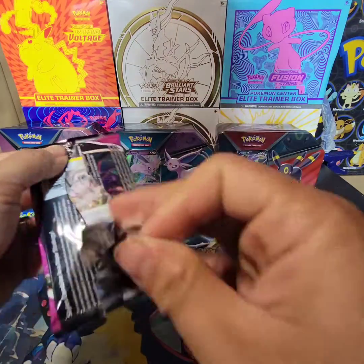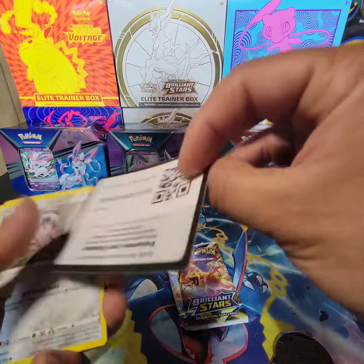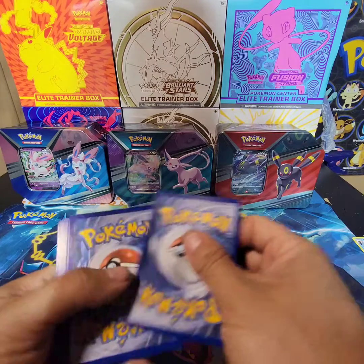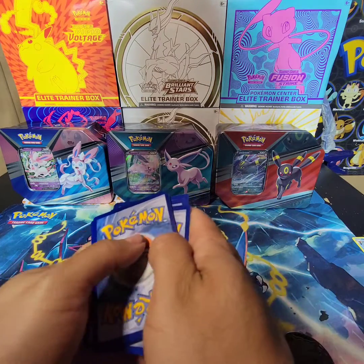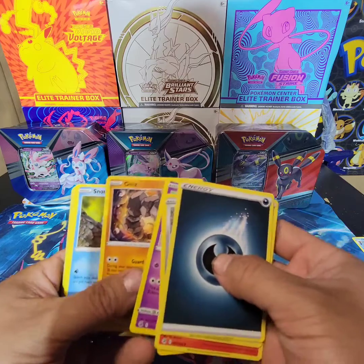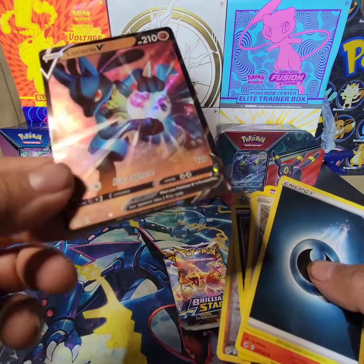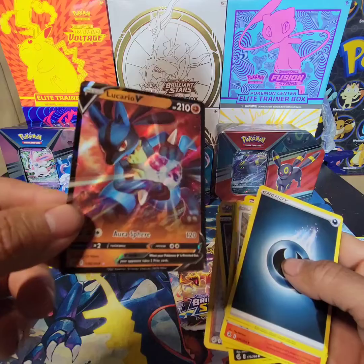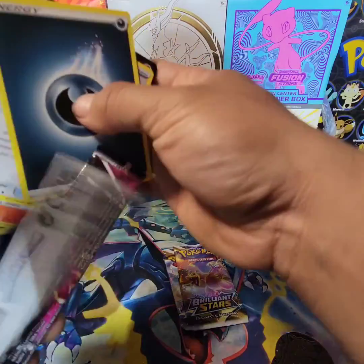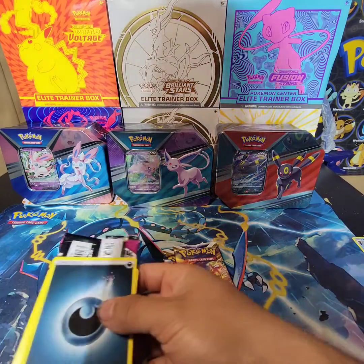Now we're going Fusion Strike - looking for the Gengar, where you at Gengar? Or Mew too, also Mew - I need Mew. I want to show the code card while showing the color because it makes the opening a little bit better, you don't know what you could pull. Oh - Lucario V! I don't know if this is from the promo but it looks like the one they give you in the promo box. I'll take it! Lucario's cool - one of my favorites, along with Umbreon.